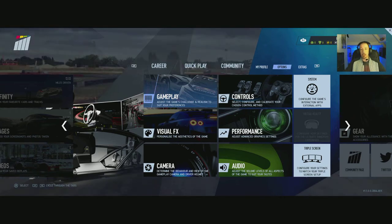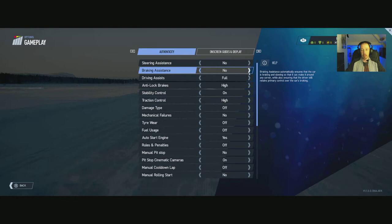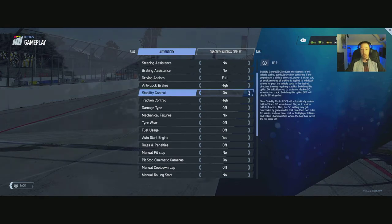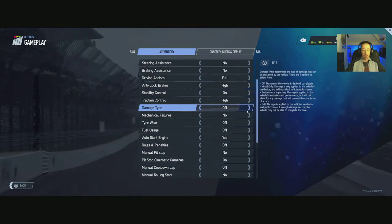Let's start off at the top. We've got gameplay — I'm just going to scroll through all these so you can see what they all are. Simple yes/no toggles, off/authentic/full options. Anti-lock braking: off, low, medium, high. Stability control: on and off. Traction control: off, low, high. Damage type: off, visual only, performance impacting, or full damage.